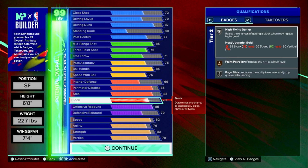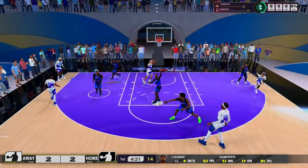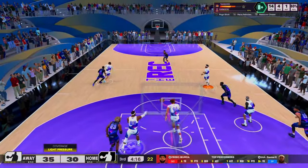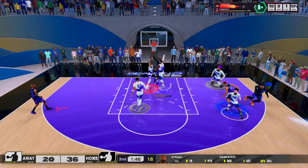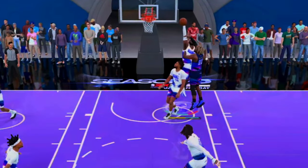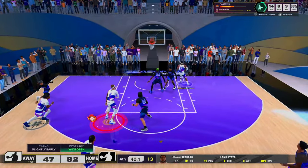For block, we get 78 rating and high flying denier on silver — it's amazing as you can see in the defensive highlights. You can let me know if you want a longer gameplay video with this build in Rec, Proving Grounds, or the 1v1 court. Now, the thing that sets this build apart: the offensive rebound. You'll be matched up at power forward most of the time, and this build is ridiculous — the putbacks are so much fun.